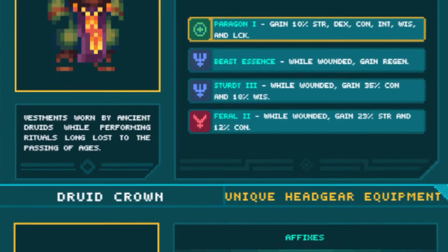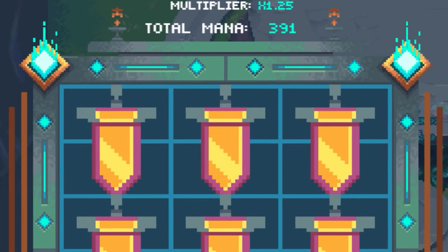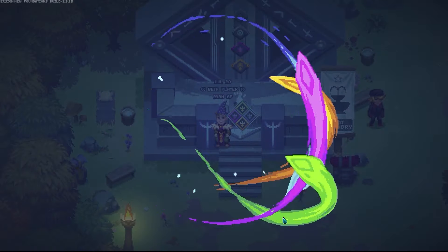As you become a higher level, you'll begin unlocking items of a higher rarity. And the higher the rarity is, the more mana you'll get in return when you burn it. Now something to keep in mind is that the font of memory does have a pity system. It counts every time you make an attempt, and after 250 tries you are guaranteed to win a land plot — even if you get lucky multiple times on your way up, you are still guaranteed to win a land plot at 250 tries.